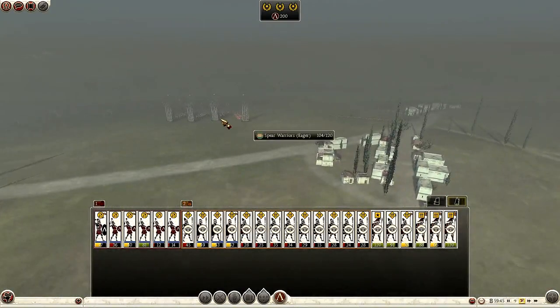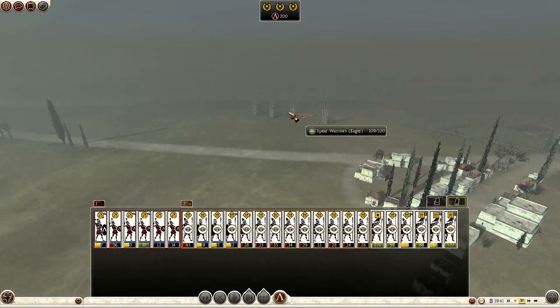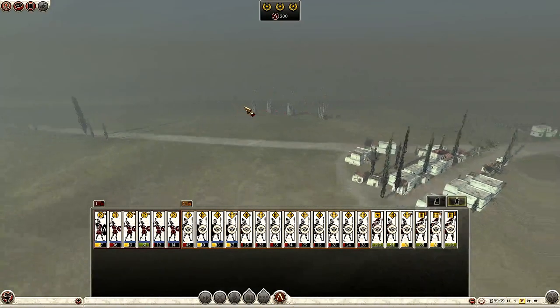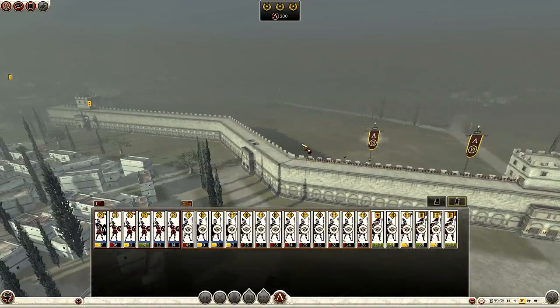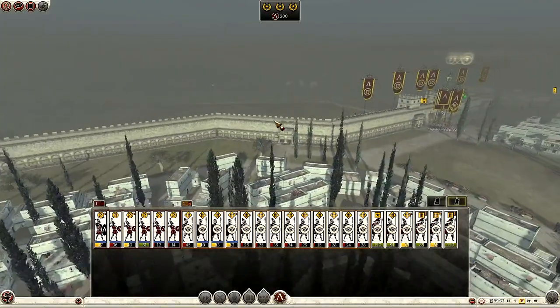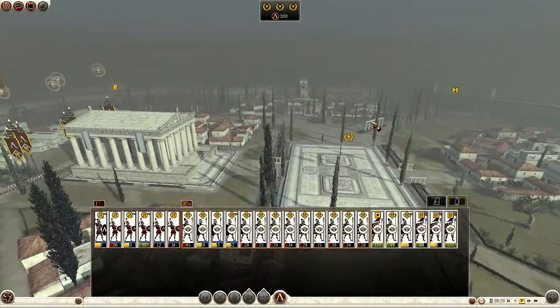Here they go with the ladders. Now it'll be interesting to see whether the AI actually uses these ladders - whether they will actually put all four of them up against the wall and use all four, or whether they will just climb up one ladder and leave the others at the gate. That's something to look out for.